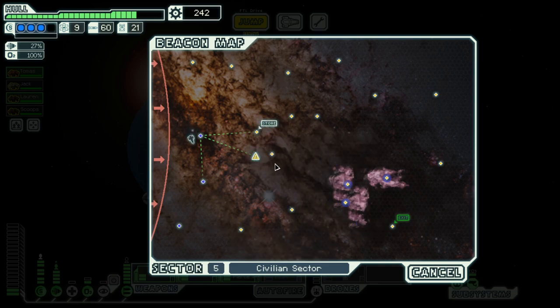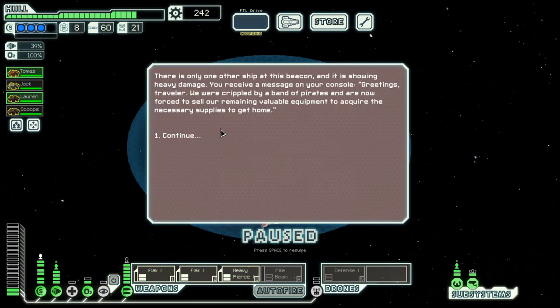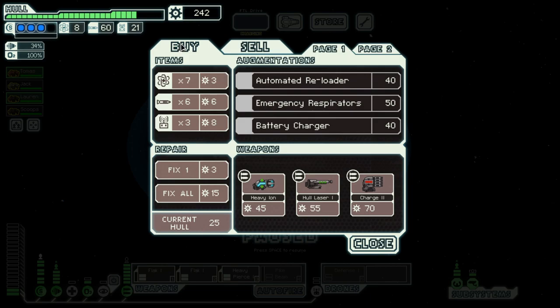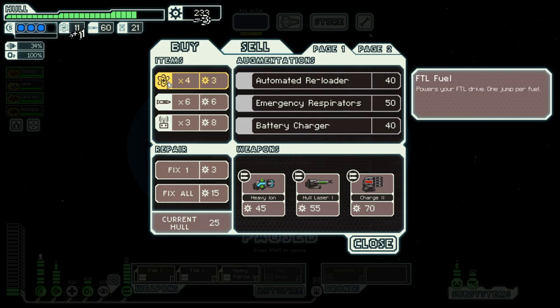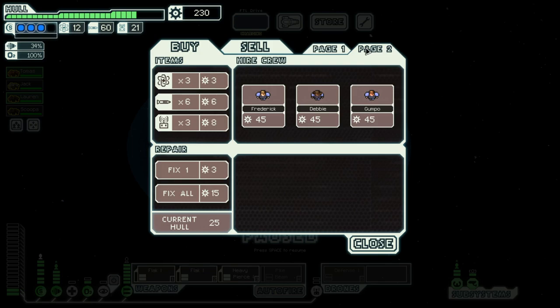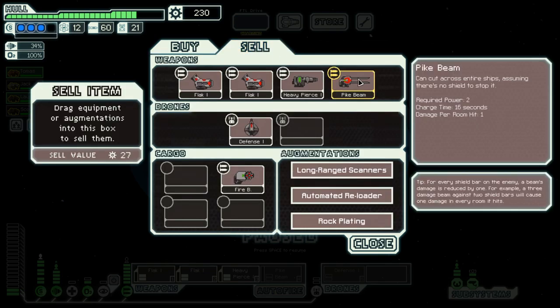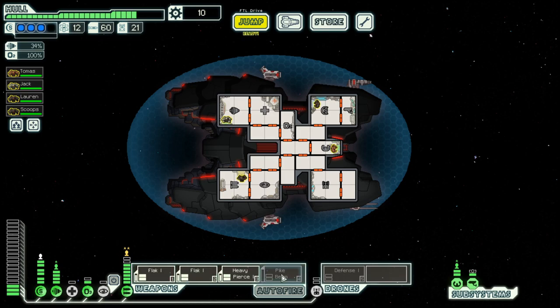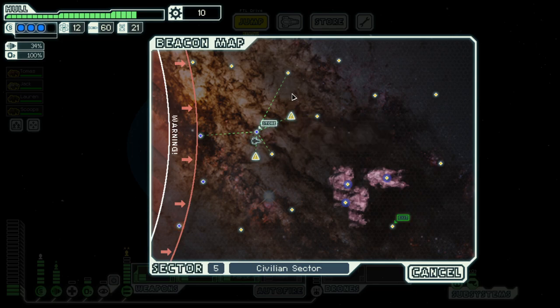We have to go through down here, so we will probably hit this station on the way down — maybe something like this. Let's go to the store first. We need a bit of fuel, that's what we need. I'm still not yet decided if I want to have the pike beam or the fire bomb, but let's buy systems toward that direction — we need a bit more power.